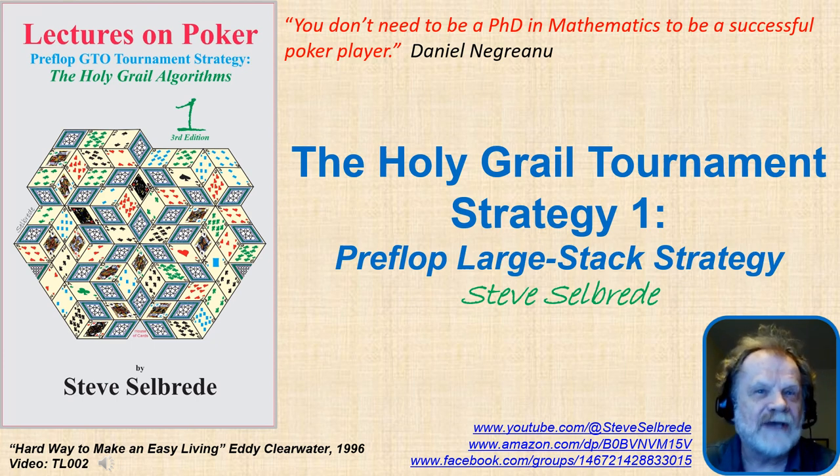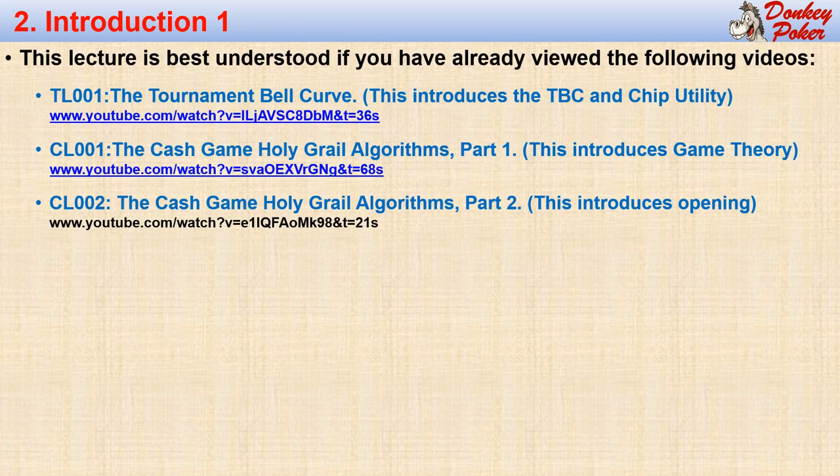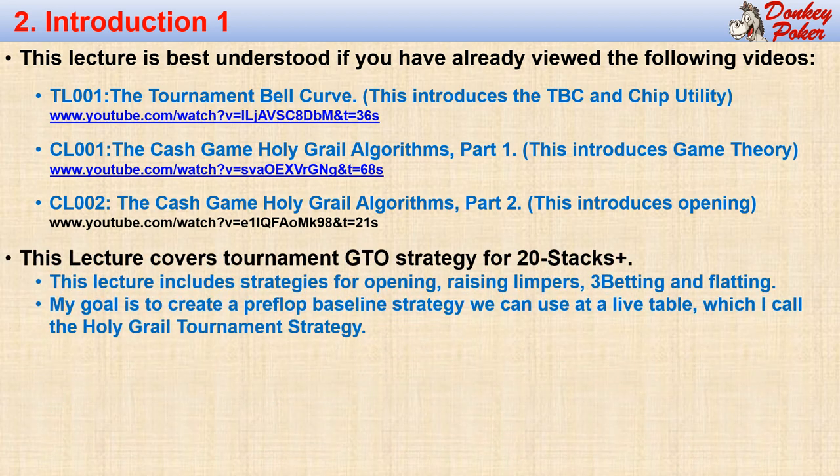We never open jam with a large stack. In contrast, our preflop small stack strategy will often include open jamming or jamming over a limper — this will be the subject of a future video. This lecture is based on information I first published in Lectures on Poker, Volume One, with a few significant improvements. This lecture covers preflop GTO strategy when we have effective stacks of at least 20 big blinds, which I call the large stack region.